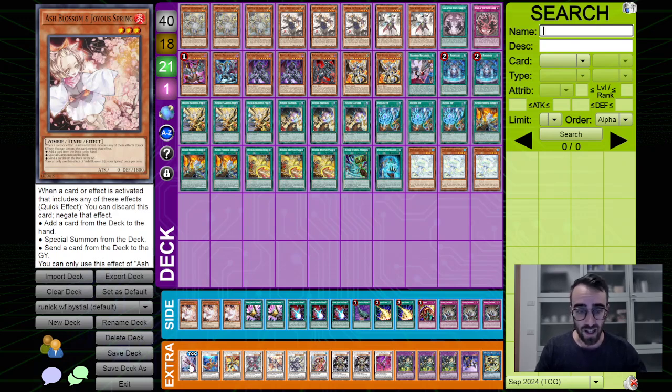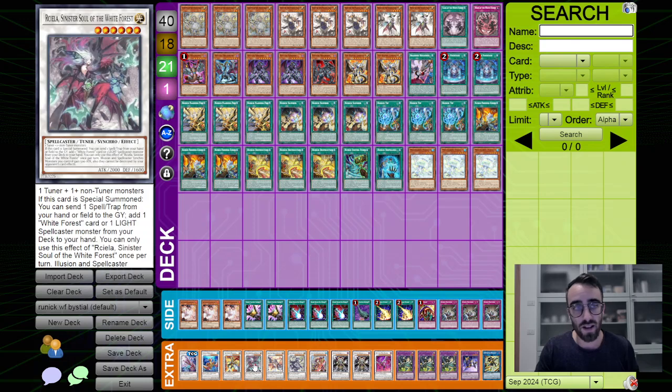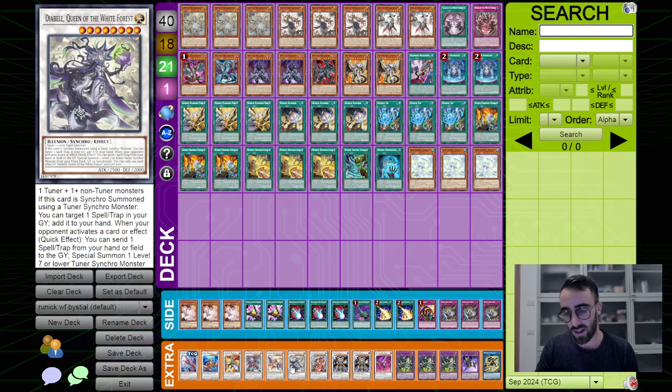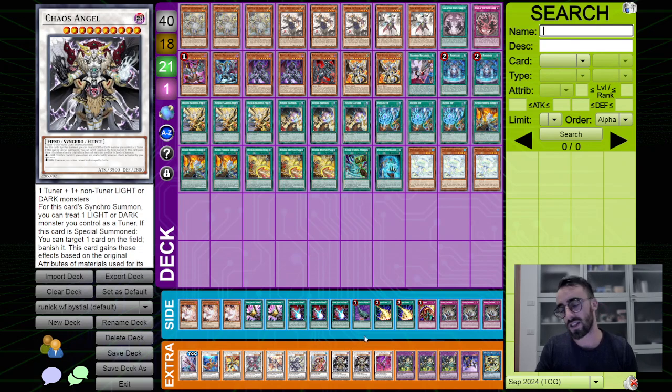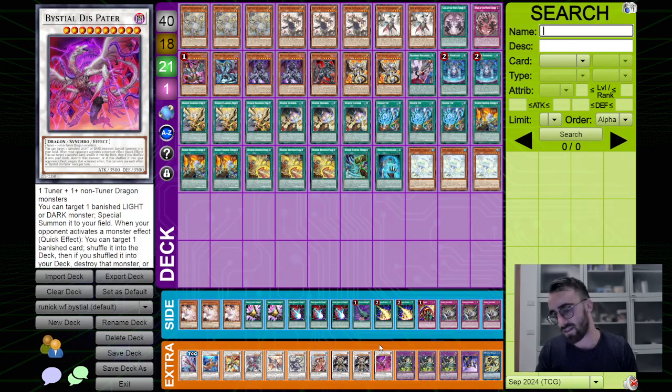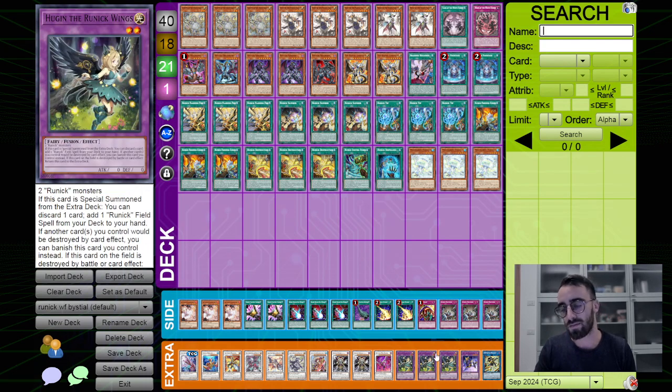For the extra deck, I'm playing one Zapper Shrimp, Coral Dragon, Triad Master, Arciada, Silvera, Diabel, one Shanging — which is really good with Bestials and Runics — double Case Changer, which is the MVP of the deck in any Bestial version, and triple Hugin. I'm not really sure you need three but I don't think you'd play any less.